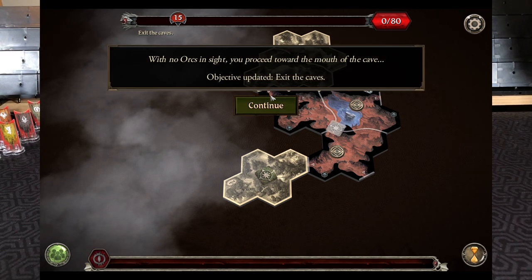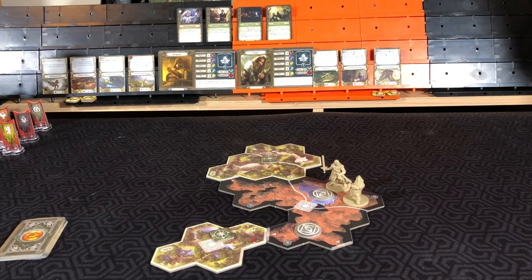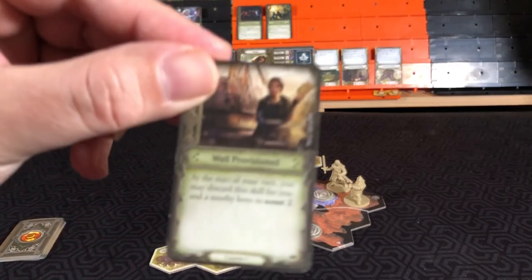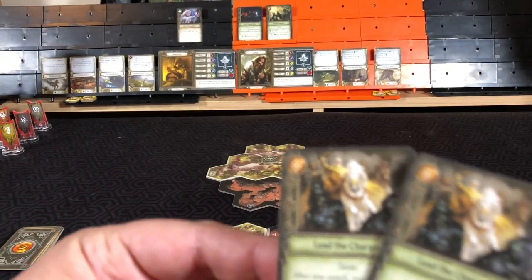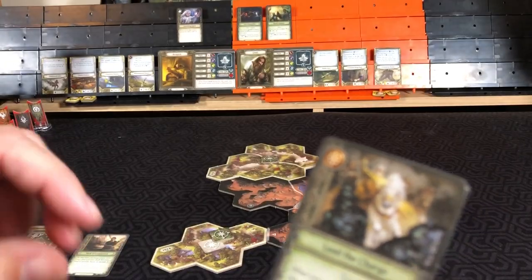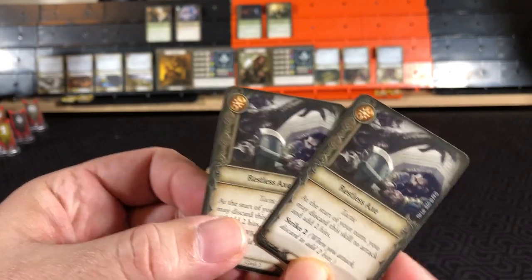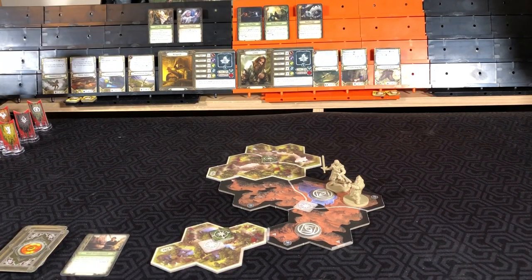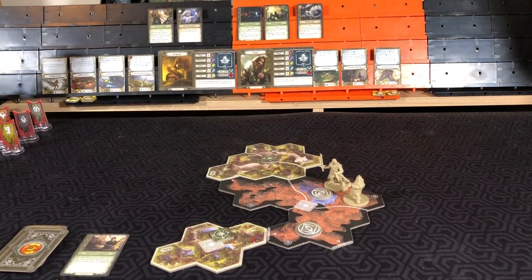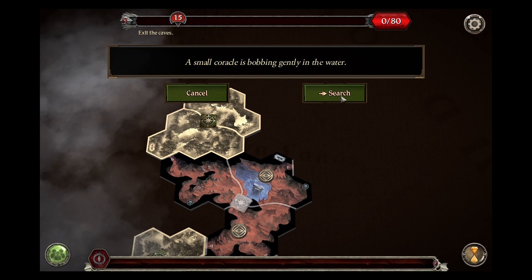No orcs in sight, you proceed toward the mouth of the cave. Detective updated — exit the caves. We will start with Aragorn using Well-Provisioned to have each hero Scout 2. We'll prep Lead the Charge and put the other one back on top of the deck. Then we will prep Restless Axe, putting the other one back on top. Then we will have Aragorn interact with that token.